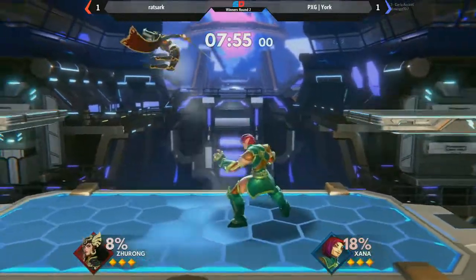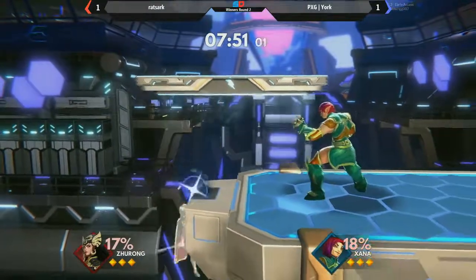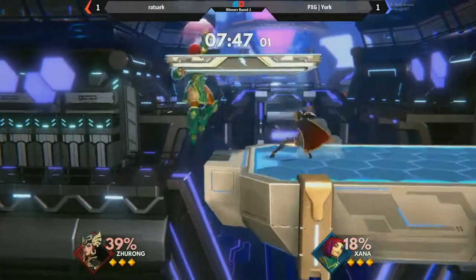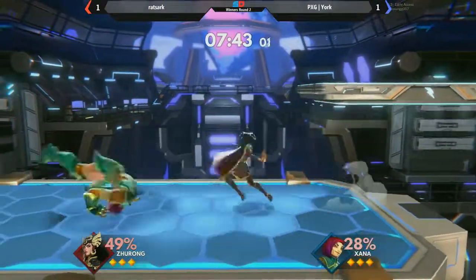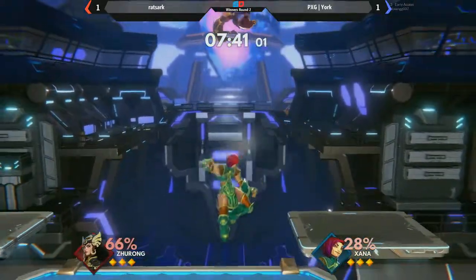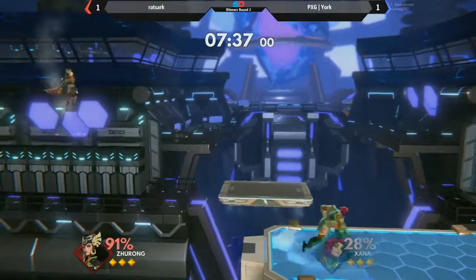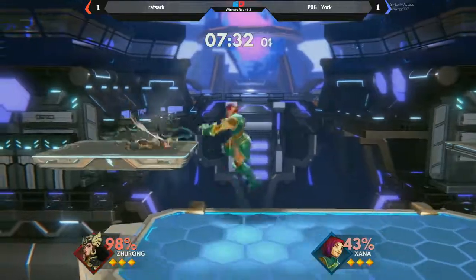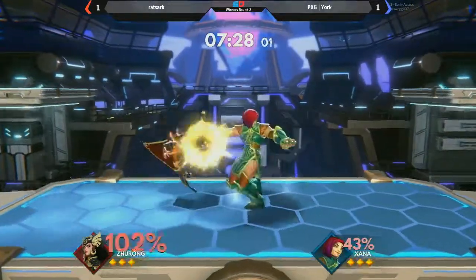The immediate side strike to open up game three — good damage. Straight drop kick — oh my gosh, trying to go for it all, not going to get it, retreat to the platform. We see Yorke trying to capitalize on Ratshark's unfamiliarity with the distance you get from the side special.